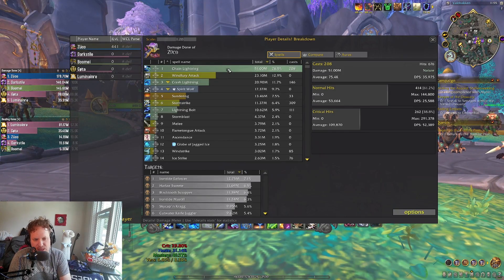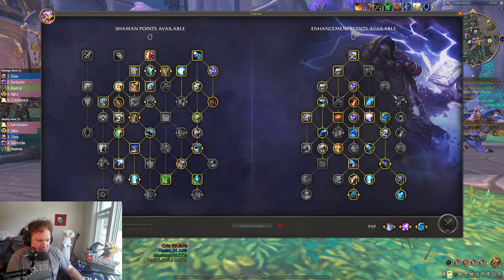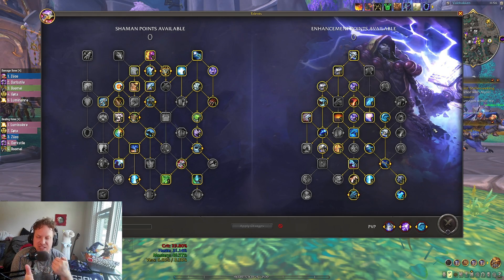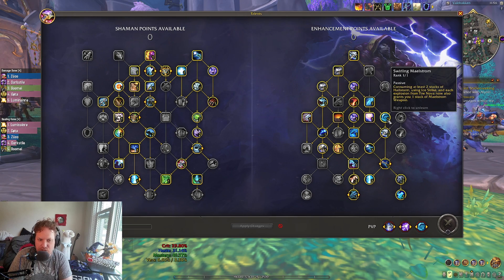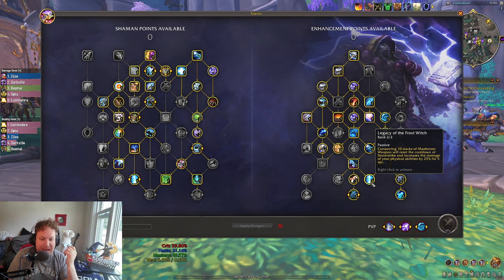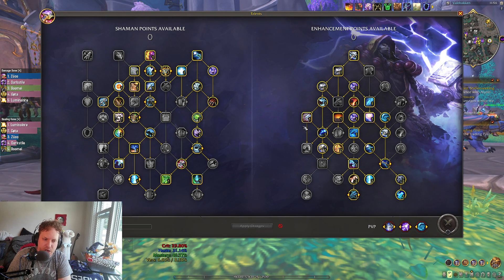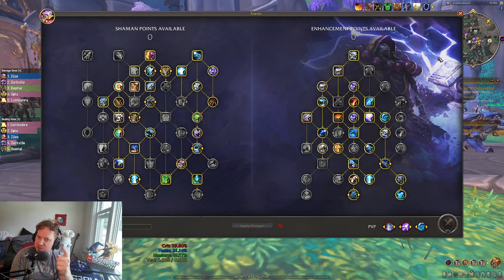Here's what the damage breakdown looks like — Chain Lightning is your primary button at around 300k, but lots of physical damage as well. I'll link the build down below for you guys. Let me know what you think in the comments. How are you guys enjoying the Storm build? I think it works perfectly fine without Elemental Blast, without Converging Storms. I'm taking Ice Strike with Swirling Maelstrom to guarantee the Maelstrom weapon stack for single target mostly, and taking two points in Legacy now. What build are you running for Enhancement Shaman? I'd love to hear from you. Thank you so much for watching — I love you all, I will see you in the next one.